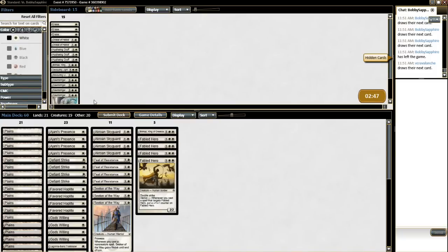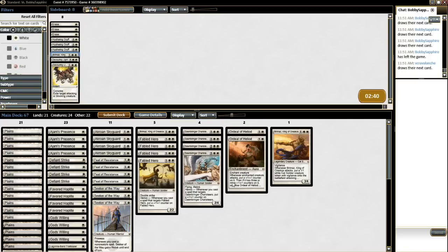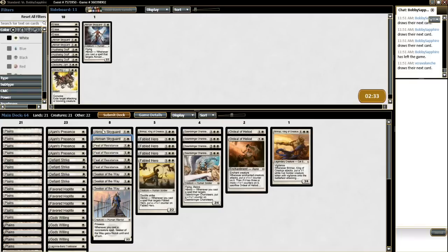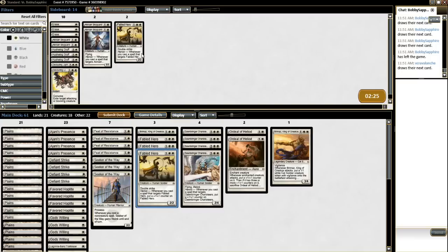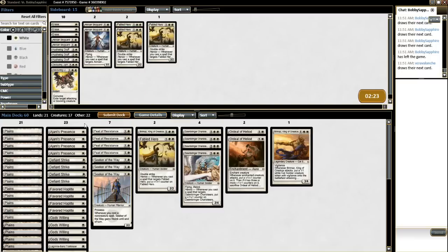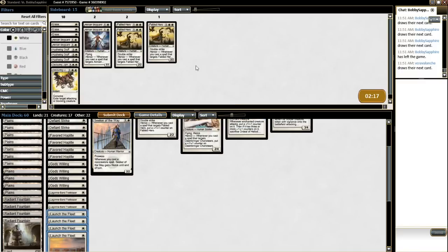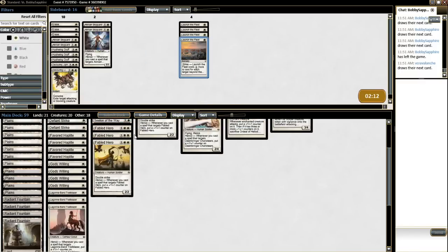So you didn't get to see the non-budget stuff I put into this. But Hushwing Gryff or Dictate of Heliod is definitely going to come in. We don't need Devour Flesh. I love Bramblesnap — another Bramblesnap. So we can take out the weaker cards in this. The Akroan Skyguard is quite weak in this matchup, and even the Fabled Hero is not necessary. We'll just keep one Fabled Hero — if we have it, we have it. Launch the Fleet is kind of weak here.